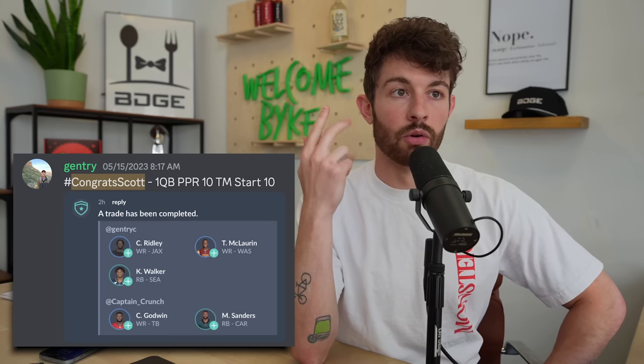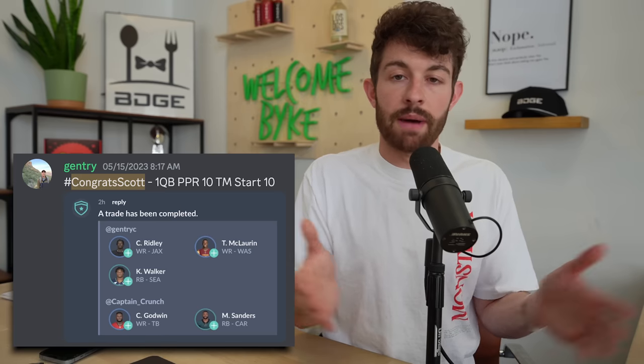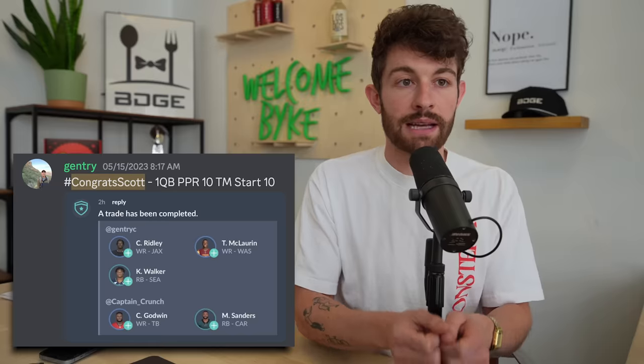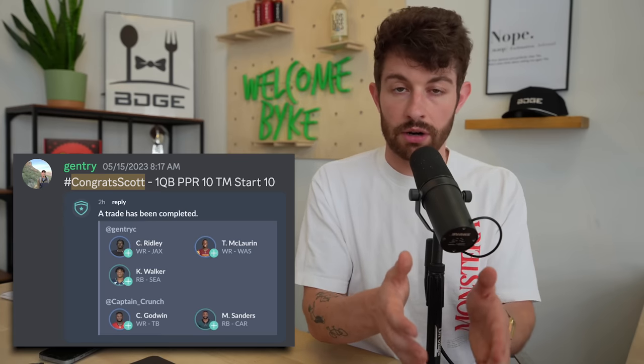Trade number two from Gentry — one quarterback, full PPR, 10-team league. He's receiving Calvin Ridley, Terry McLaurin, and Kenneth Walker. He gave up Chris Godwin and Miles Sanders. At first glimpse you say Gentry absolutely dominated this trade. Kenneth Walker doesn't catch passes, but let's talk about how bad Miles Sanders was catching passes last year. He ranked 49th in targets among running backs, 48th in receptions, 73rd in receiving yards.